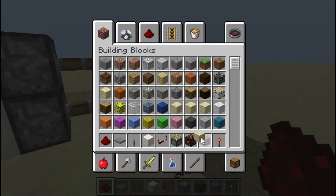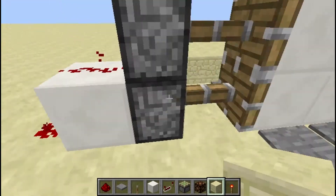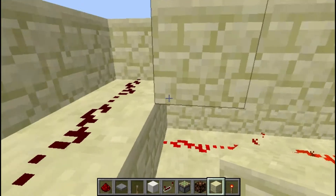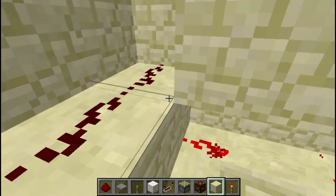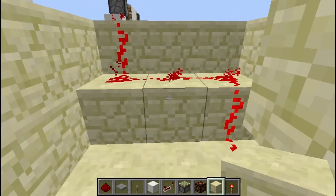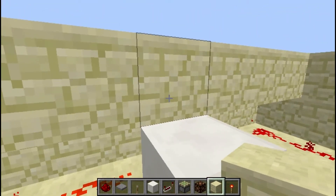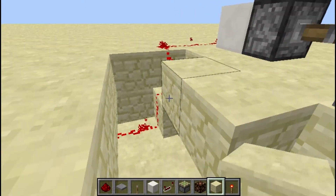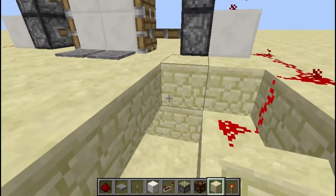Now let's get some sandstone back and cover all this up. Bear in mind: make sure you don't cut the signal off — placing a block like that breaks the signal, so don't do that. You can rearrange the layout, but also bear in mind the block above the torch will always be powered. So if you plan on putting any other redstone circuits nearby, that block will always be powered and could interfere.